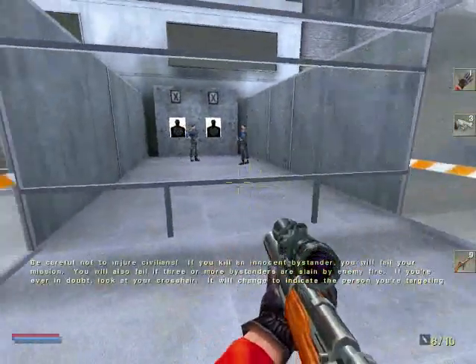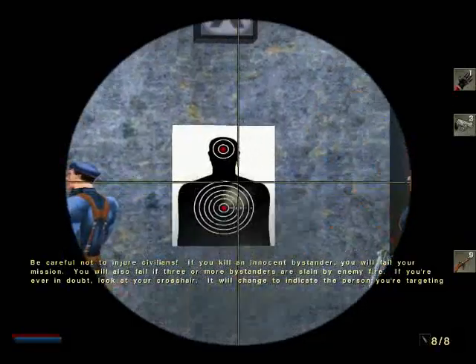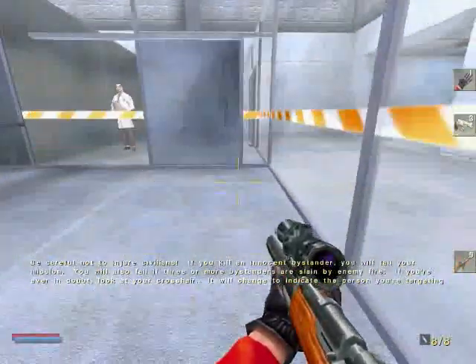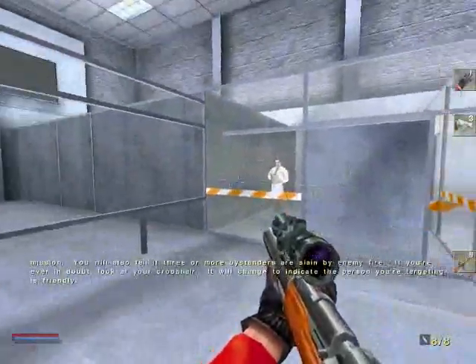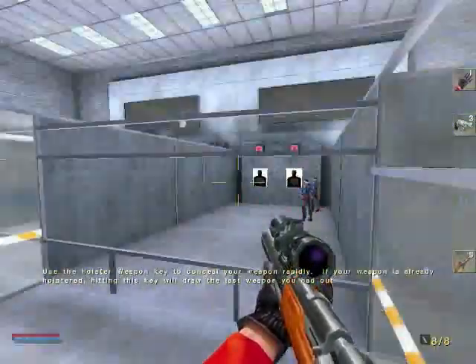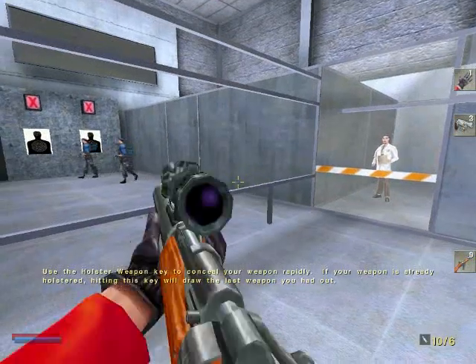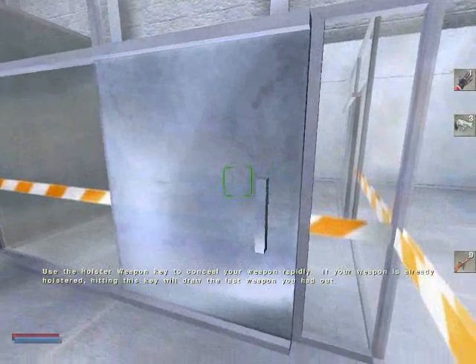Be careful not to injure civilians. If you kill an innocent bystander, you will fail your mission. You will also fail if three or more bystanders are slain by enemy fire. If you're ever in doubt, look at your crosshair — it will change to indicate the person you're targeting is friendly. Use the holster weapon key to conceal your weapon rapidly. If your weapon is already holstered, hitting this key will draw the last weapon you had out.